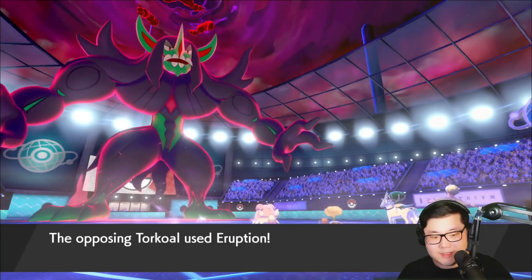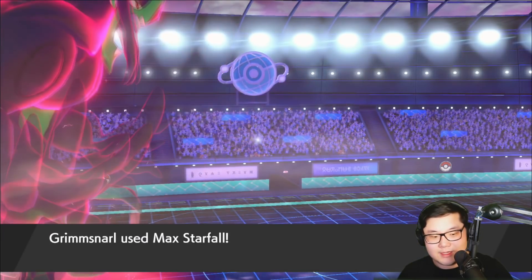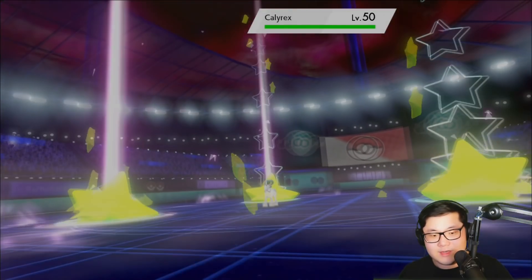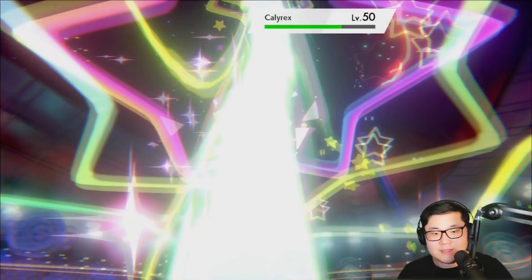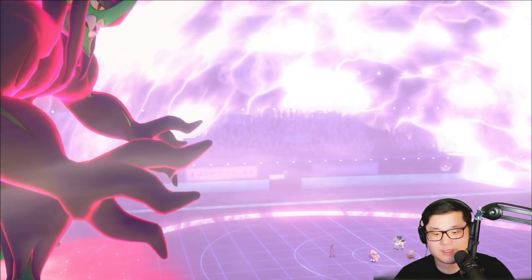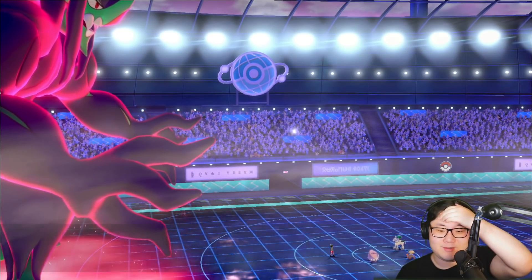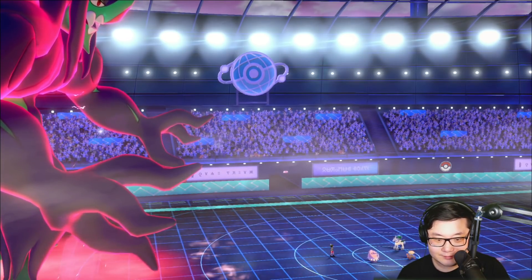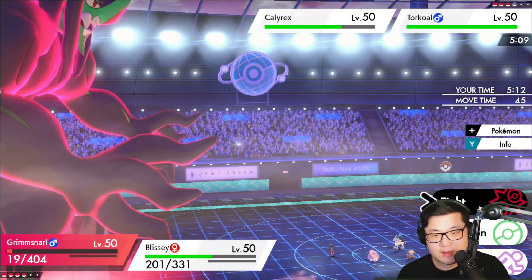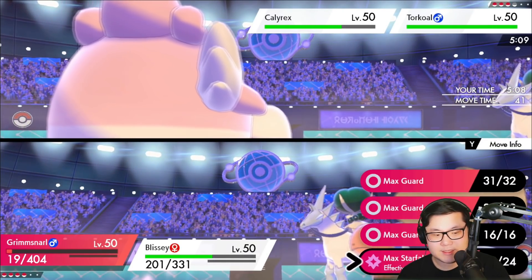Blissey's going to come in. Eruption is going to be fired off — don't crit me. I do get the Starfall off into their Calyrex, which is big damage. I think I don't put them in range of Astral Barrage though, which is the awkward part. If I got the Misty Terrain up a turn earlier, it would have been nice. Blissey is still in a really awkward spot. However, I guess it's not too awkward — I could probably sac here if I want to. Actually, I can't — I don't have Protect on the Blissey.